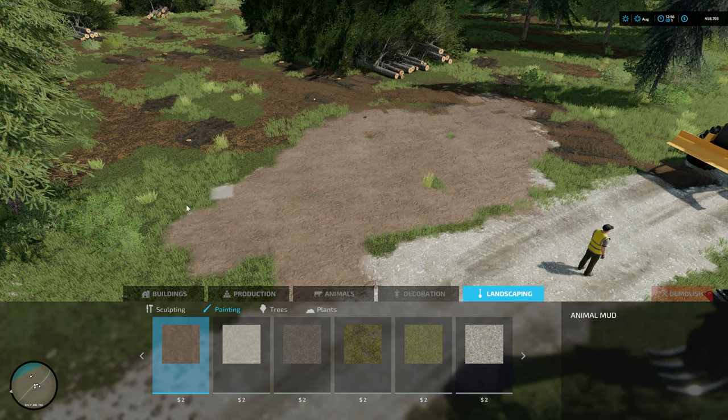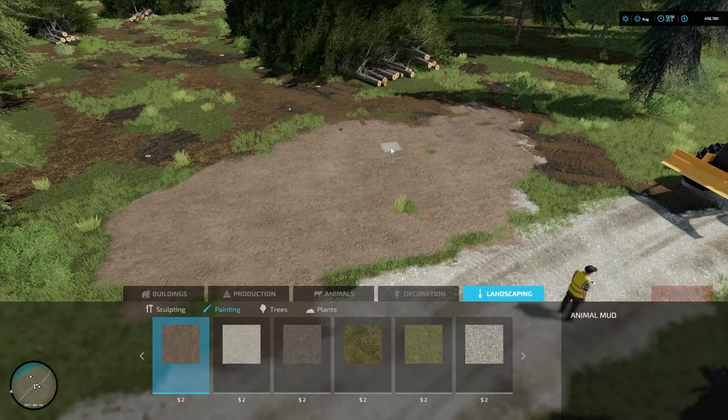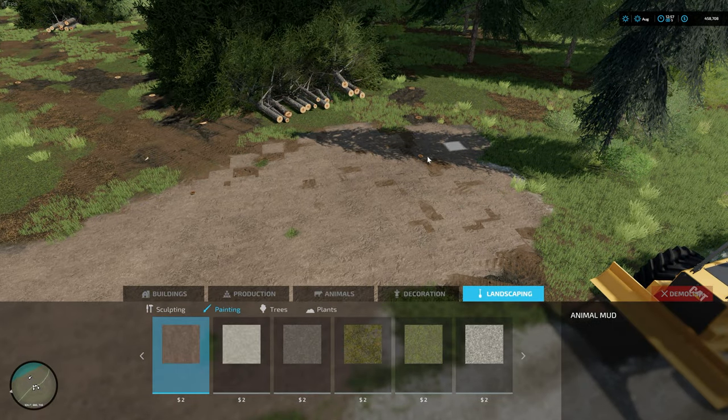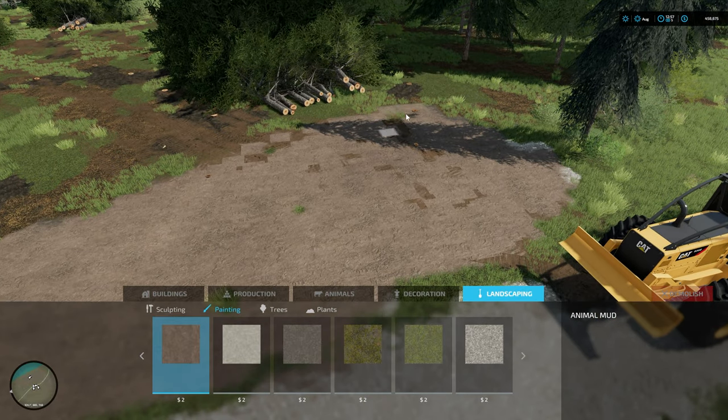Just do your thing — you can just kind of paint out a nice little area here. So roughly this is kind of where I want to put my wood and load it.